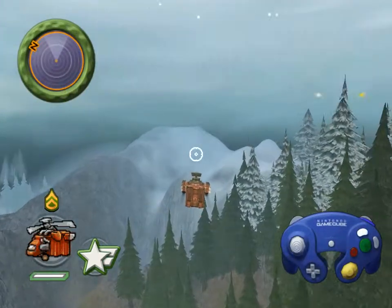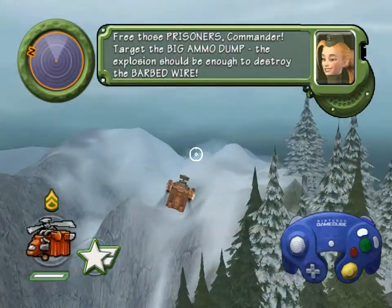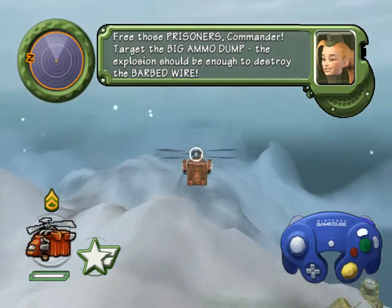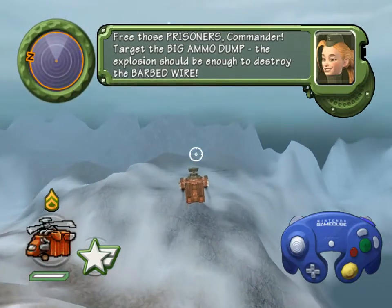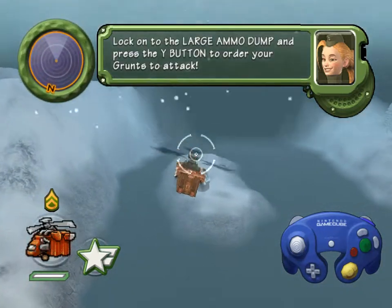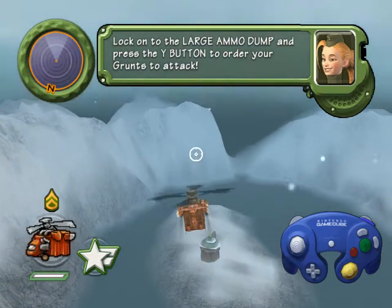Tundran soldiers! Target to free those prisoners, Commander! Target the big ammo dump. The explosion should be enough to destroy the barbed wire. Lock on to the large ammo dump and press the Y button to order your grunts to attack.